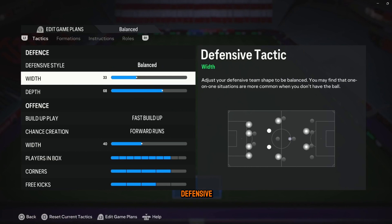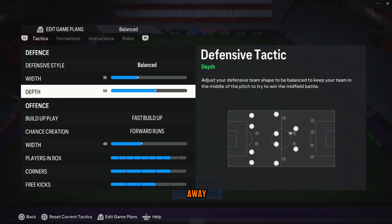Next is the tactics. Defensive style — keep it on balanced. The midfield is so thick that you don't need your players pressuring right away. Width can be at 35. Depth, 55 works.